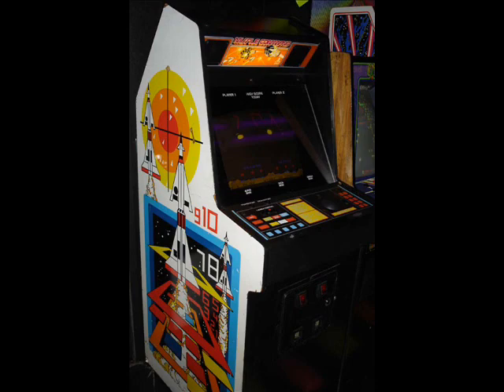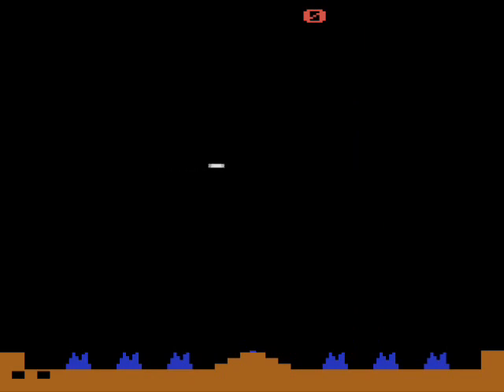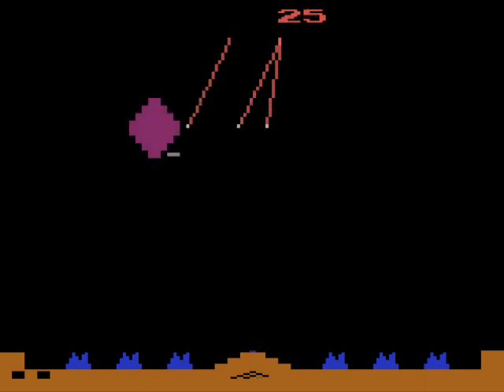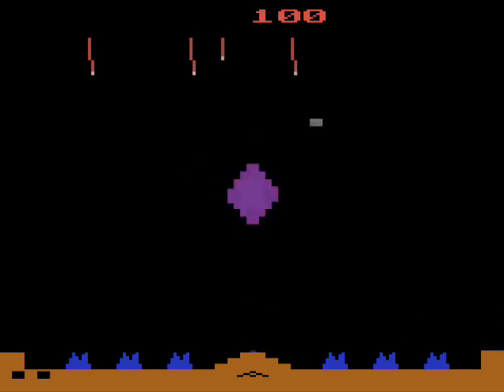Missile Command was released in the arcade in 1980, and one year later it was ported to the Atari 2600. You assume the role of a Missile Defense Commander, whose job it is to shoot down enemy missiles to protect the six cities at the bottom of the screen. You control a crosshair, represented by a dash, freely around the screen to shoot down the missiles.